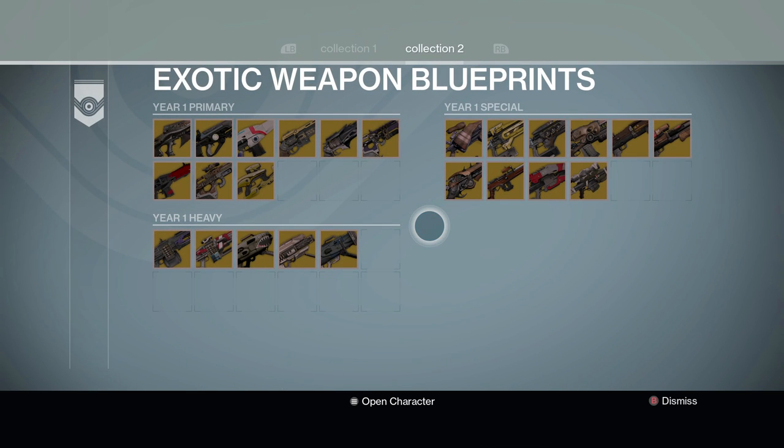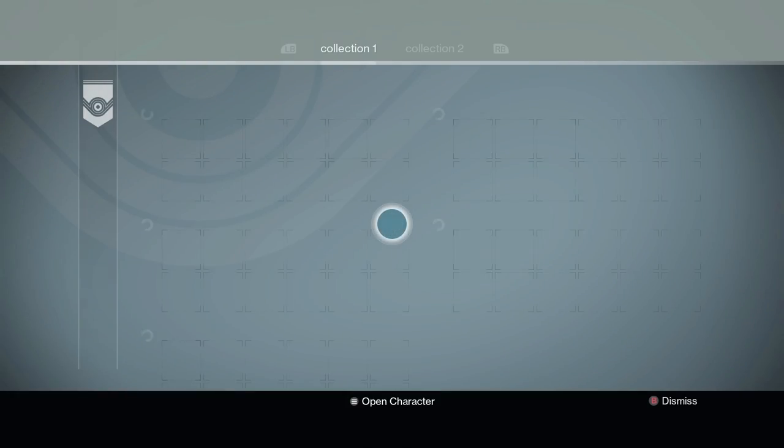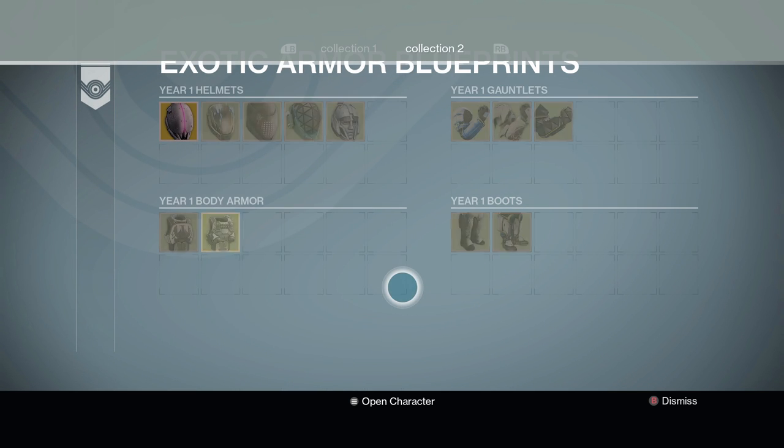Moving on to exotic blueprints — I entered the Hall of Fame, which is basically where all the Vanguard characters hang out. In the Hall of Fame you can view exotic blueprints for your armor and weapons.